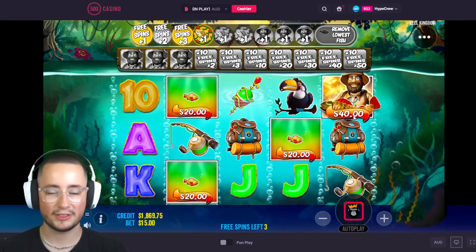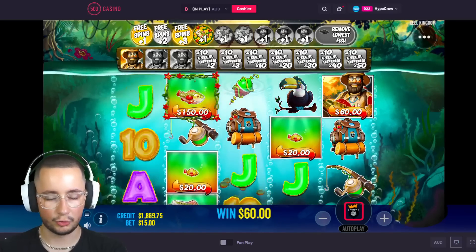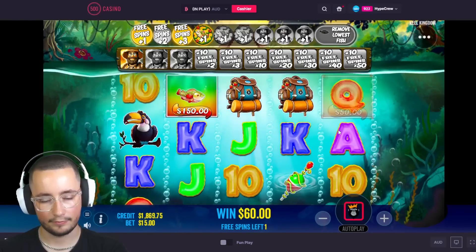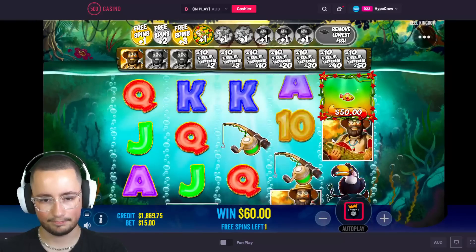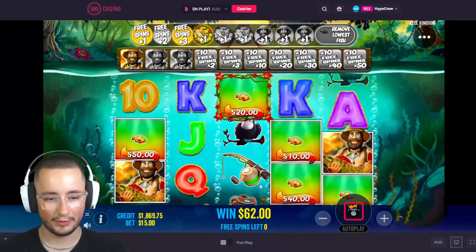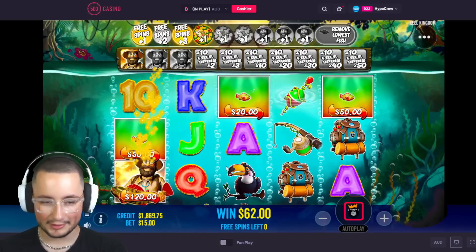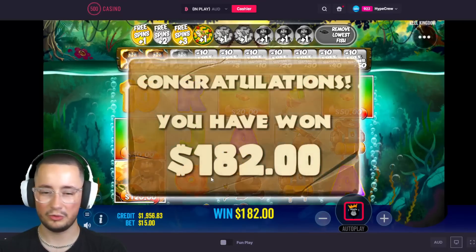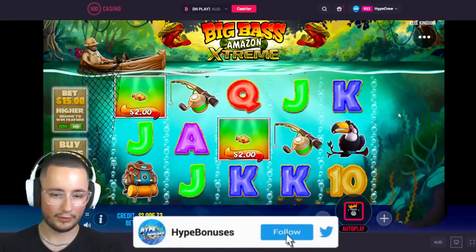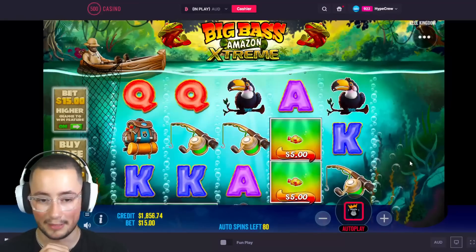Okay, there we go — my first ever Olaf on this game! He looks pretty cool, he's got a nice little jungle suit, like an adventurer outfit. I like it. But is that all we're going to get? Okay, it's a profit on the spins but definitely not a great bonus — $180 back on the $1k bonus.